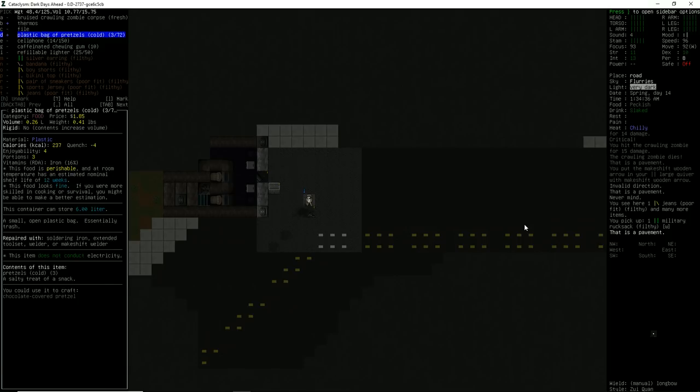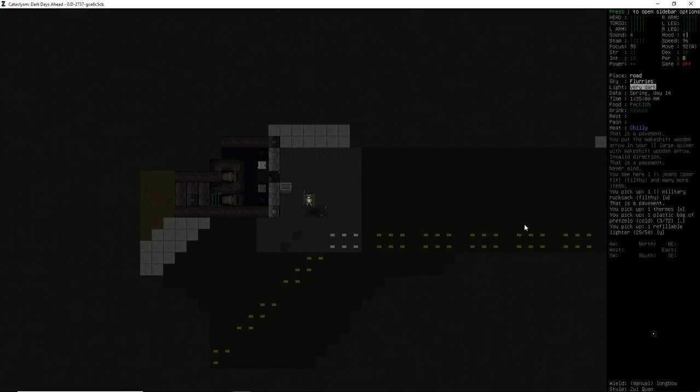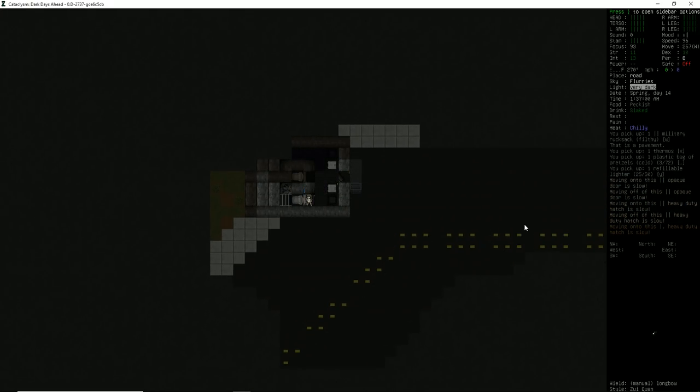We'll grab this thermos too, and a bag of pretzels — mmm, pretzels, delicious. We're going to grab the refillable lighter as well. I would love to steal some stuff off this tank — like, the M60? The whole freaking thing? Can I actually make this thing work?